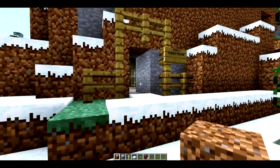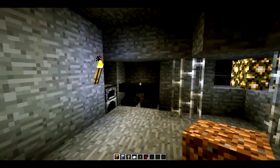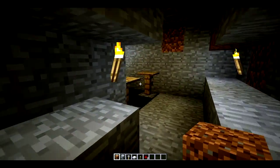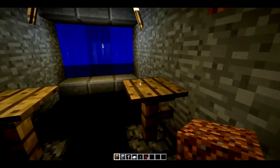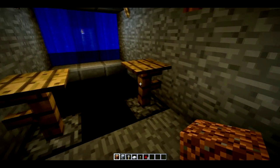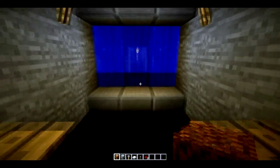Without further ado, let's go ahead and dive into our traps. So this is a little bit of a room I've built. You can ignore some of this stuff — I was playing around with anvils, because anvils can hurt you if they fall on your head. I was trying to make something out of that. Also, these are wooden pressure plates on fences to look like tables on top of pistons, and eventually I'll probably make some type of trap out of that.